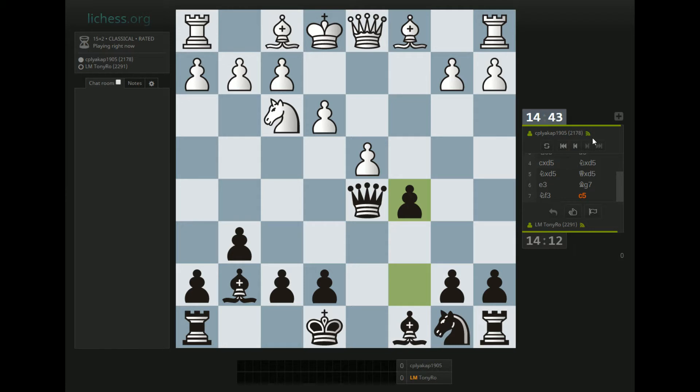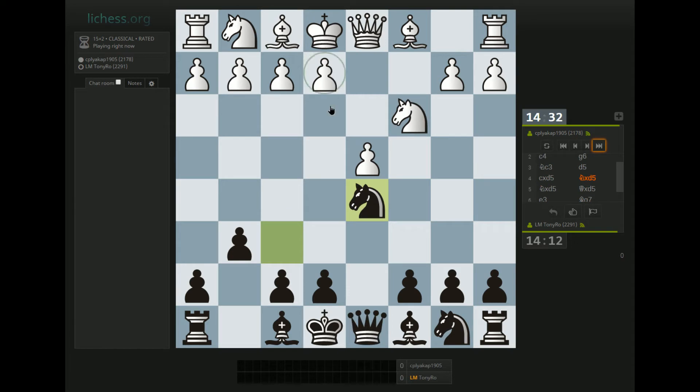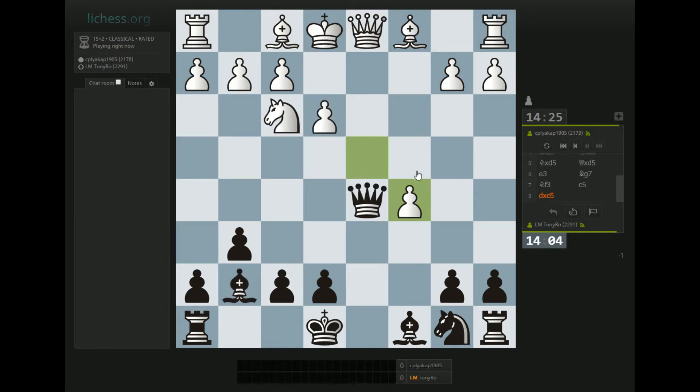I'm trying to play the opening a little bit quicker in these games, because sometimes I explain all of these options and end up in severe time trouble later. I'll discuss on my opponent's turn. It's much more common for White to go e4 here, and after e4 Knight takes c3, b takes c3, Bishop g7 you reach the exchange variation of the Grünfeld proper, and Black will try to lay waste to the pawns in the center.